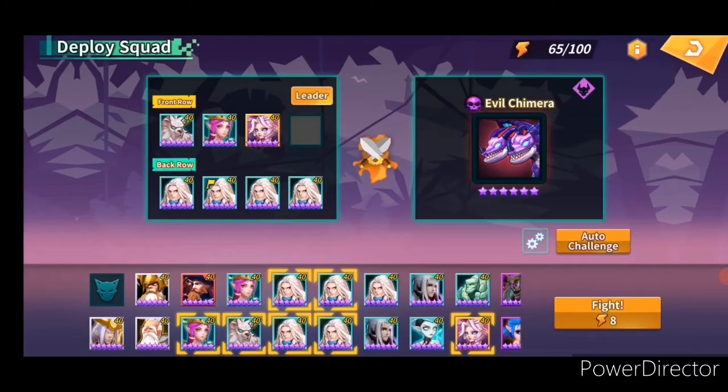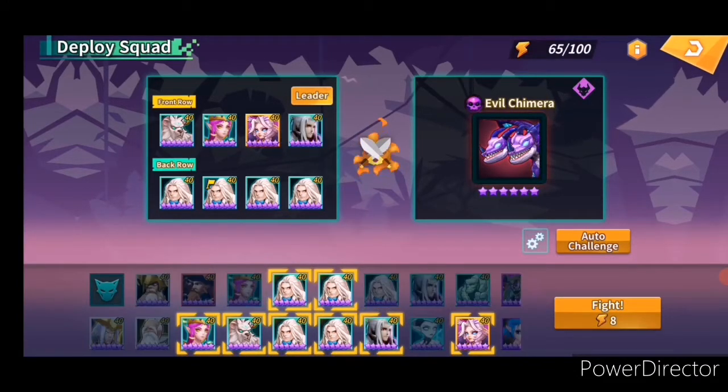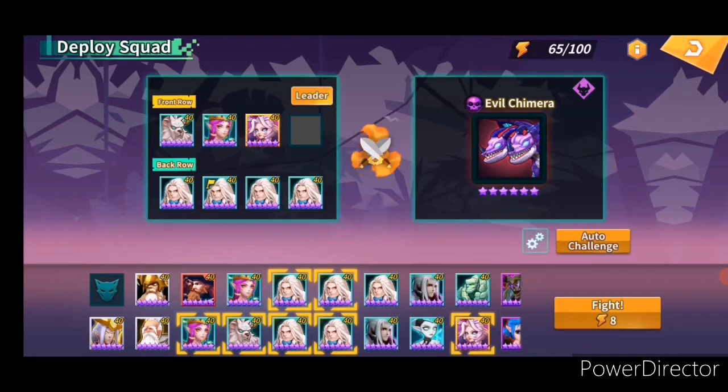If you got those units, of course you can replace pirate captain with another holy swordsman if you have more of them. Like the fifth, sixth, and so on — you can sanctify your holy swordsman to put some more damage on them.